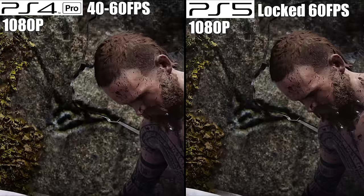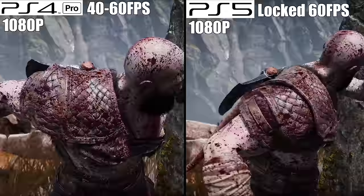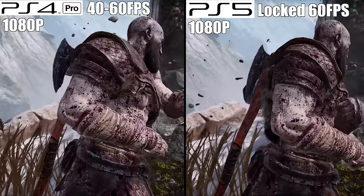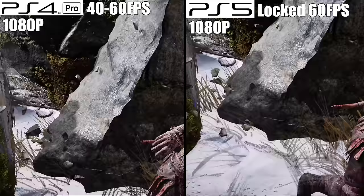PlayStation 5, on the other hand, is a whole other story. This thing has no trouble keeping the game locked at 60. The jump in performance is apparent the second you boot up the game. The only downside is that performance mode still only outputs to 1080p — but it actually looks quite sharp on a 4K display. Granted, it's not as detailed as the resolution mode, but I'm willing to sacrifice a few pixels for better performance. Here's hoping Sony releases a 4K 60 frames per second patch soon.